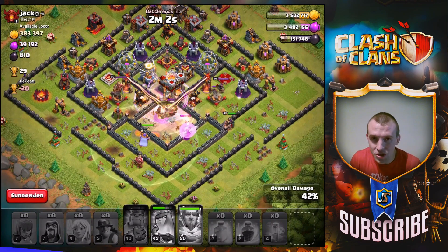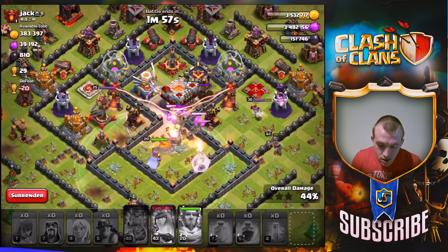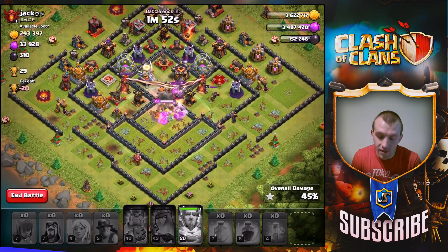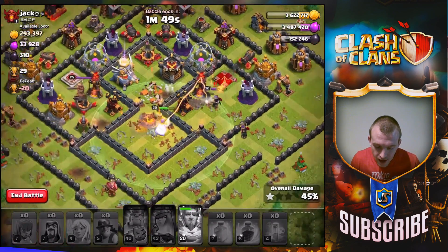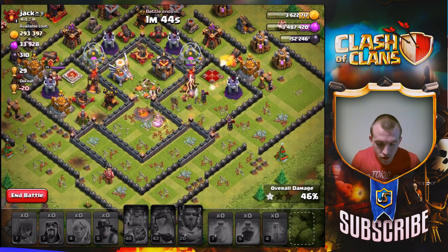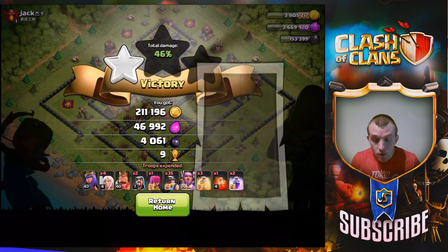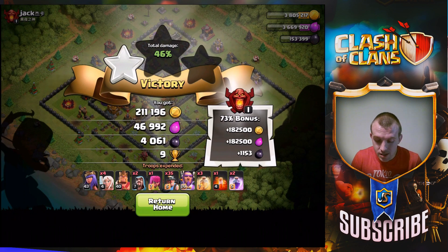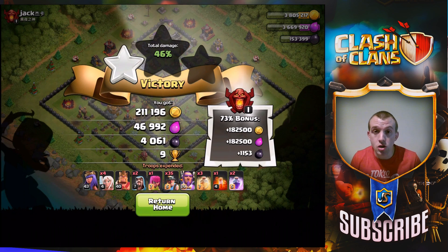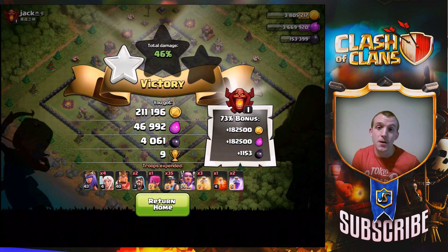I thought I was out of range but unfortunately the CC troops come out, and that poison spell means I've used it on the skeleton trap — the giants are actually going to stop my miners in their tracks, which means we might struggle to get 50%. The Queen is on the outside but goes down to the enemy Queen. They take down the Town Hall, but will we get 50%? We did manage to funnel the miners right into the Dark Elixir storage — we got the Town Hall too. We didn't get 50% due to that poison fail, but with the Town Hall bonus we come away with pretty much 5,000 Dark Elixir profit, only using 100 for the poison spell.